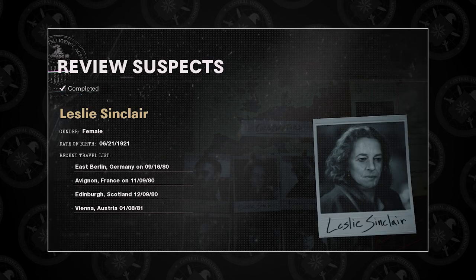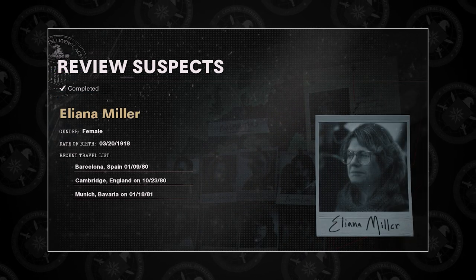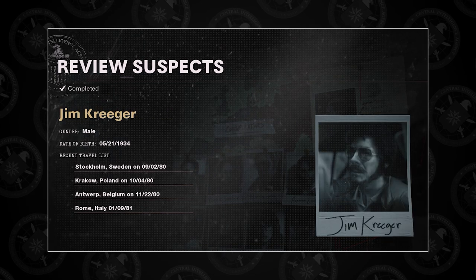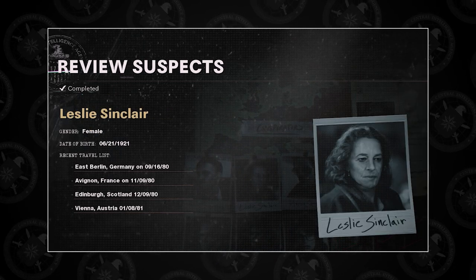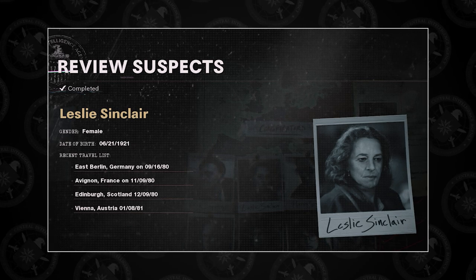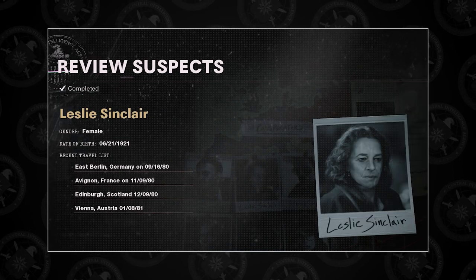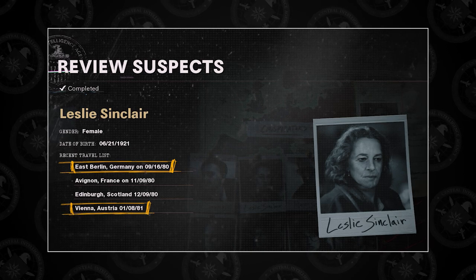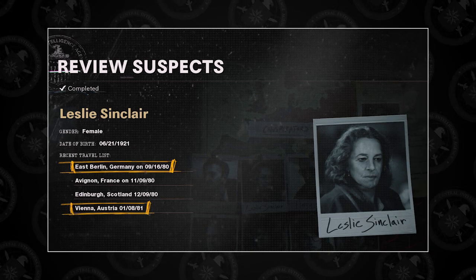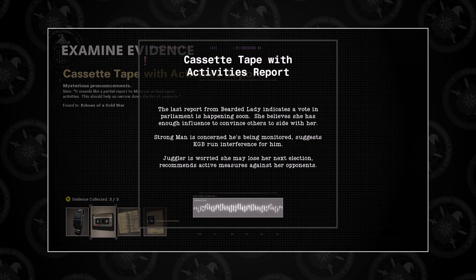Selecting the suspects, we're looking for a female with travel to East Berlin, Germany on the 16th of September 1980, and Vienna, Austria on the 8th of January 1981. Using the process of elimination, we can eliminate 5 out of 8 suspects as they are male, leaving us with Leslie Sinclair, Eliana Miller, and Claire Koberstein. Taking a look at Leslie Sinclair's profile, you can see both locations and dates written on her recent travel list. The locations and dates on the others don't match up, meaning the Bearded Lady and our first suspect is Leslie Sinclair.